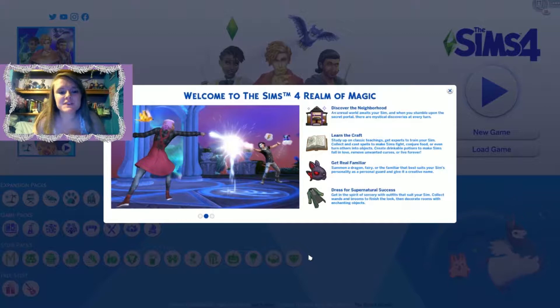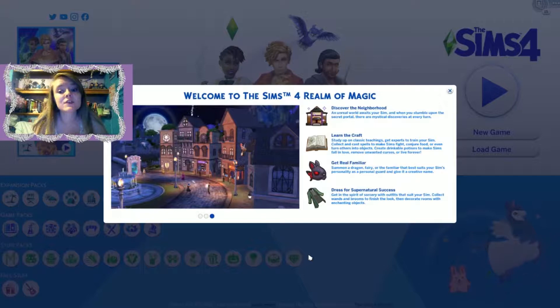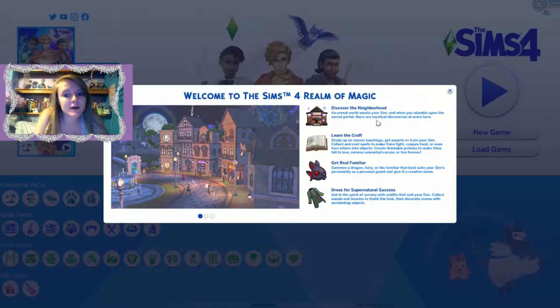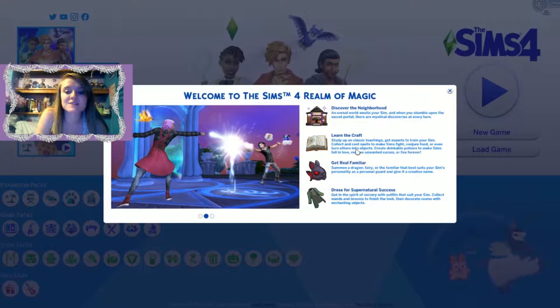When you launch the game, it says 'Welcome to The Sims 4 Realm of Magic.' The first blurb reads: 'Discover the neighborhood — an unreal world awaits your sim and when you stumble upon the secret portal there are mystical discoveries at every turn.' Then: 'Learn the craft — study up on classic teachings, get experts to train your sim, collect and cast spells, make sims fight, conjure food, or even turn others into objects.' Transfiguration from Harry Potter is in the game!